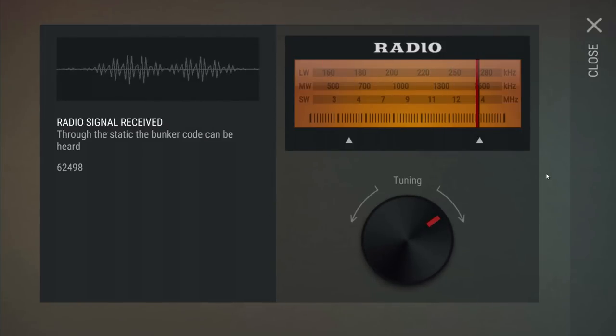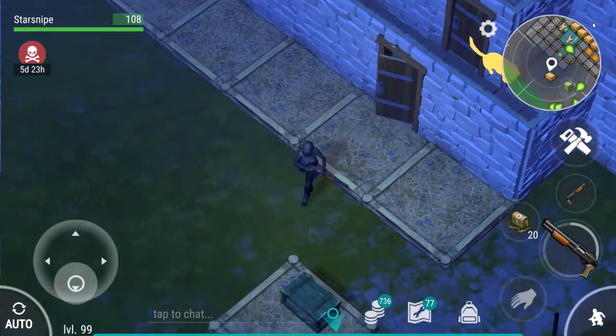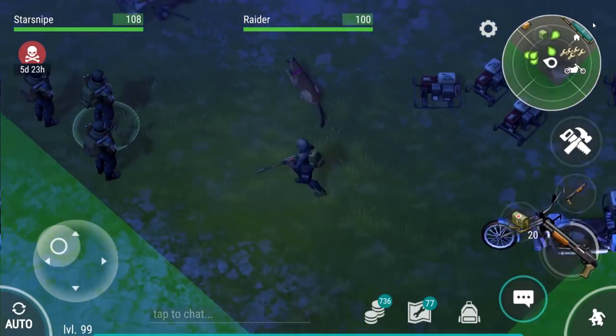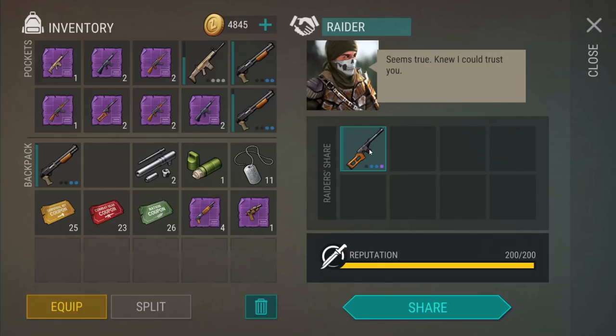I always forget to hit confirm - I wish just clicking on it would automatically change it, that's a little bit inconvenient. In all my dingusness, we're gonna go ahead and get the code here. As soon as that's done we can head into the bunker. Today's marvelous code is gonna get you into the bunker for all of your shenanigans - it's gonna be six, two, four, nine, eight. If that's out of date by the time you're putting it in, hopefully someone in the sniper gang community has posted an up-to-date version in the comments.